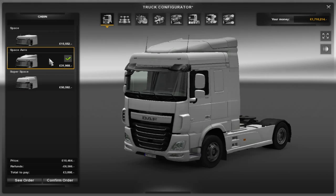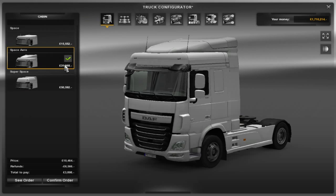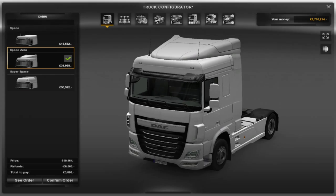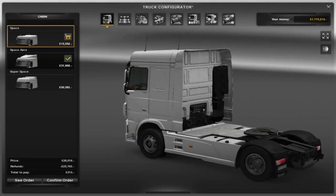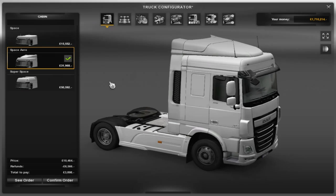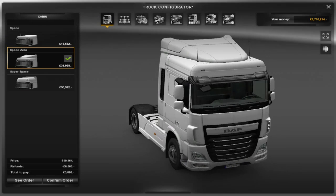So here we are in the customisation section. We're going to configure our truck. At the moment it's got the Space Aereo cabin. This is just the Space — Space is more of a boxy sort of cabin as you can see. Space Aereo has got a little bit of a windshield.